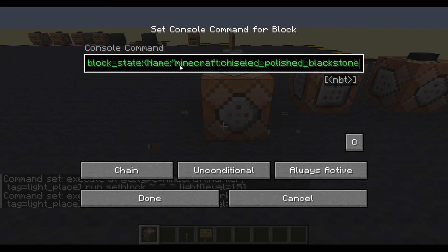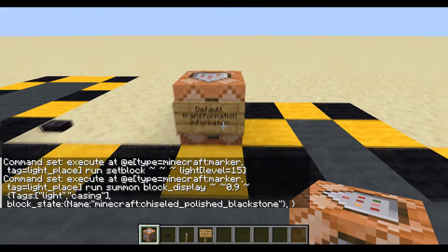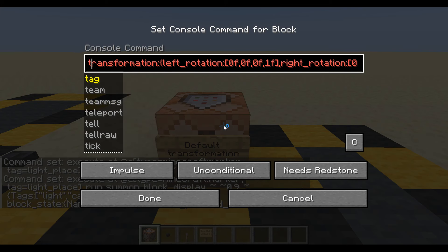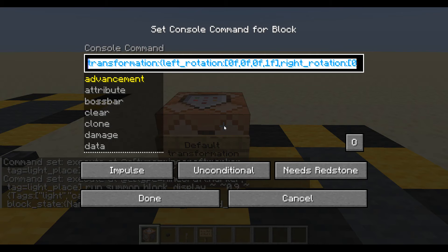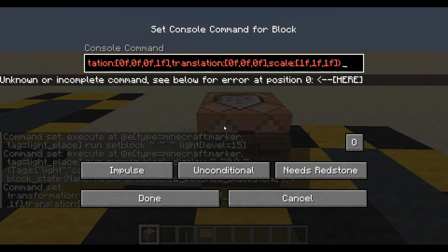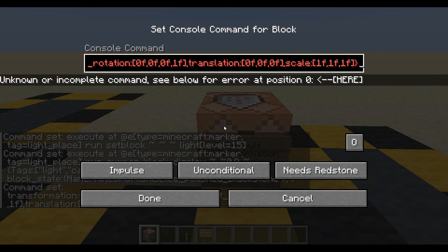Now I need some transformation information. I have copied the default transformation information: left rotation 0 0 0 1, right rotation 0 0 0 1, translation 0 0 0, scale 1 1 1. For scale I want it smaller than a block - 0.6 on the x and z, and 0.1 on the y - quite thin. The commands are in the description if you want to pause and look.